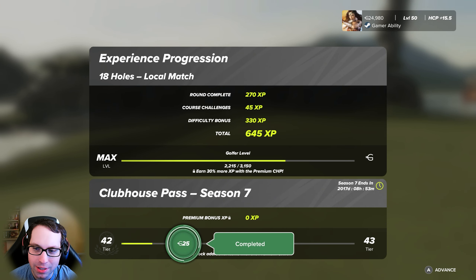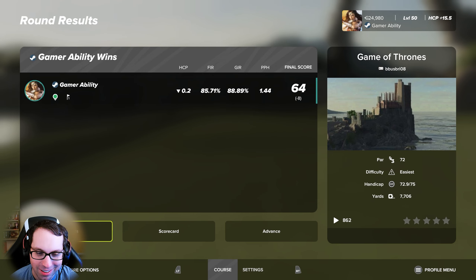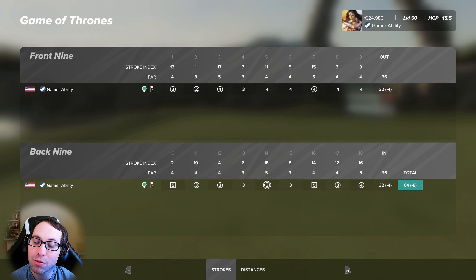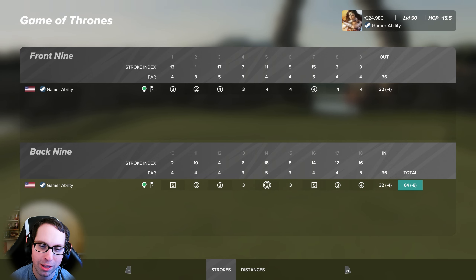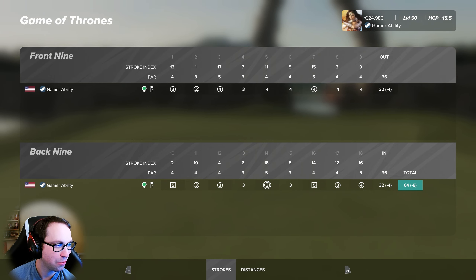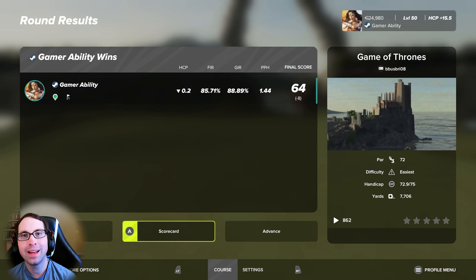Wow — that course is incredible, the golf is fantastic, the environment's fantastic. 85% fairways, 88% greens in regulation, 1.44 putts per hole, a 64 — 8 under on the scorecard. That is how you play it. Most of that was on the back — we had a couple of bogeys, started strong with three birdies, got a bit off, then one more birdie. Four under on the front, four under on the back — should have been six under on the back. But that course was phenomenal. That is an easy five-star, 10-star, bonus stars, bonus points — Brian did it again.